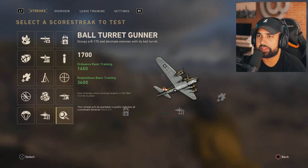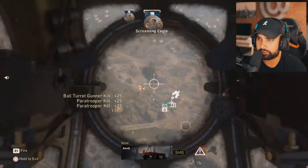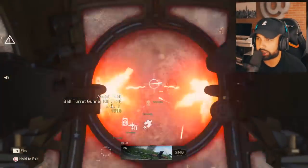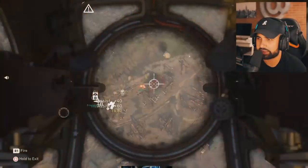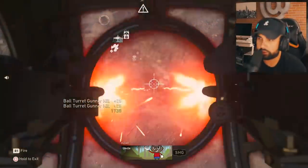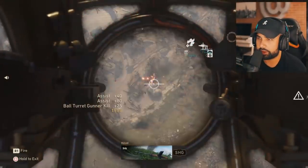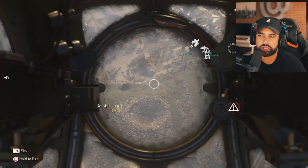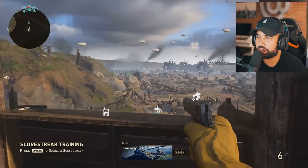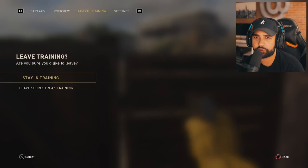The last streak is the ball turret gunner, probably the most insane streak in the game, and you can practice with it here. You can see enemies keep spawning - it lasts a decent amount of time, probably around 30 seconds. At least when you call it you have an idea of what the streak does so you don't just call it and not know what to do. Once done you can cycle through all the streaks unlimited - it's just for practice. To leave, go to 'leave training' and then 'leave scorestreak training.'